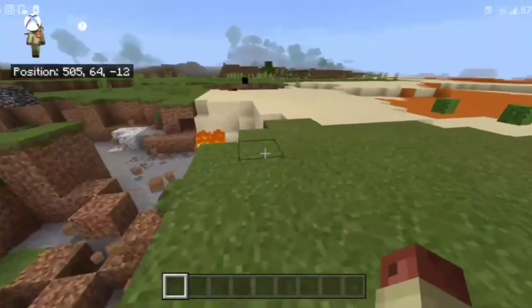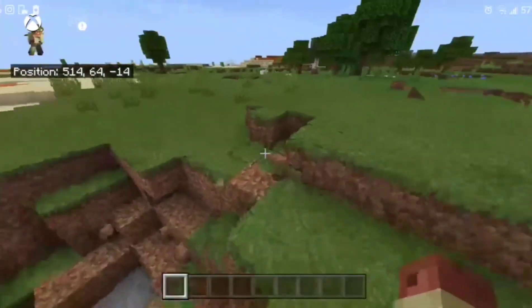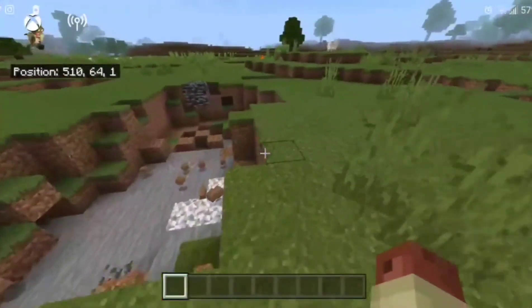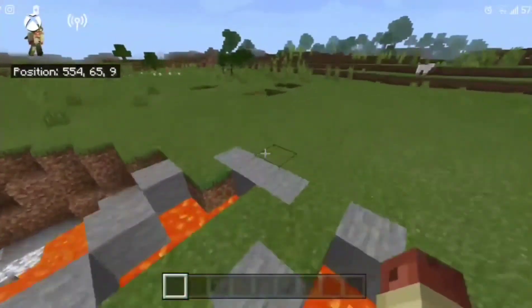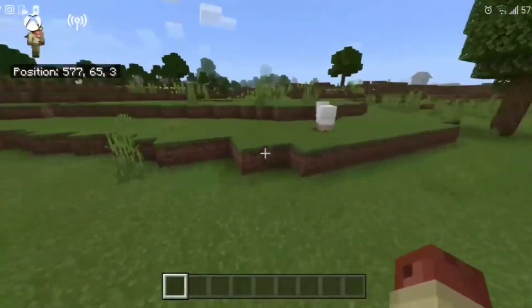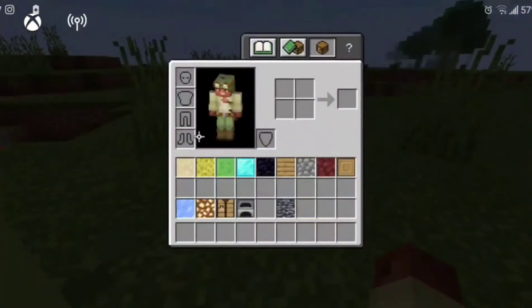That's basically all there is to the mod. You can explode stuff and troll your friends by hiding blocks in your house. Most blocks blend in well. I do wish they added more redstone functions — like a torch, pressure plate, or button — which would make the mod more useful and way more fun for trolling.